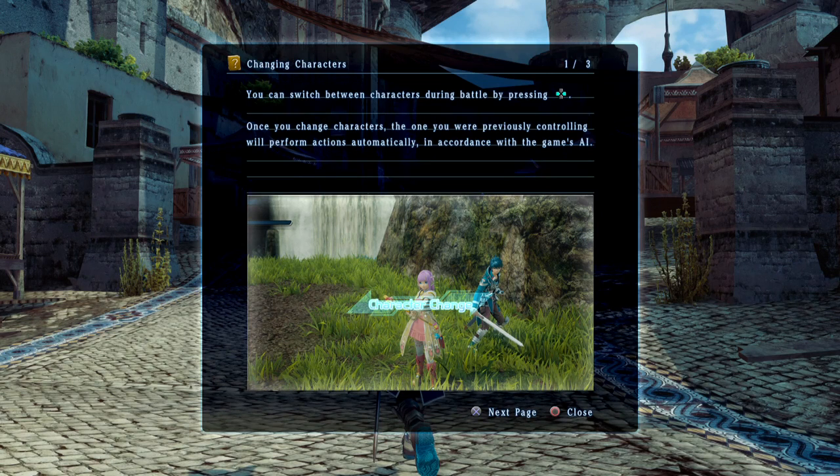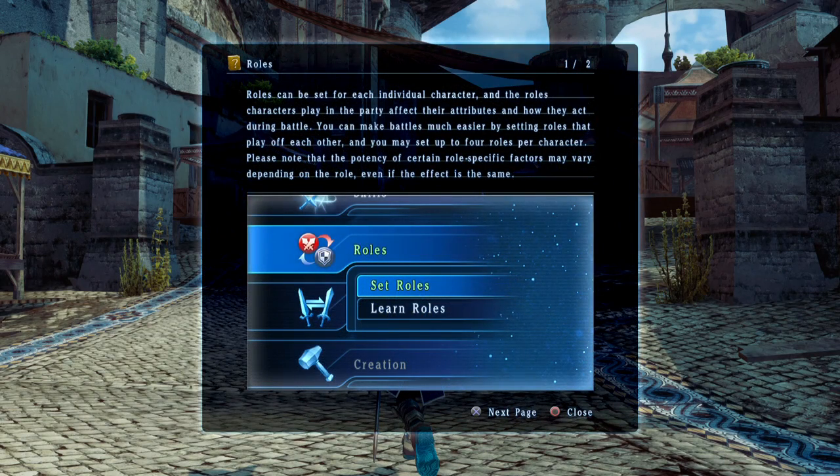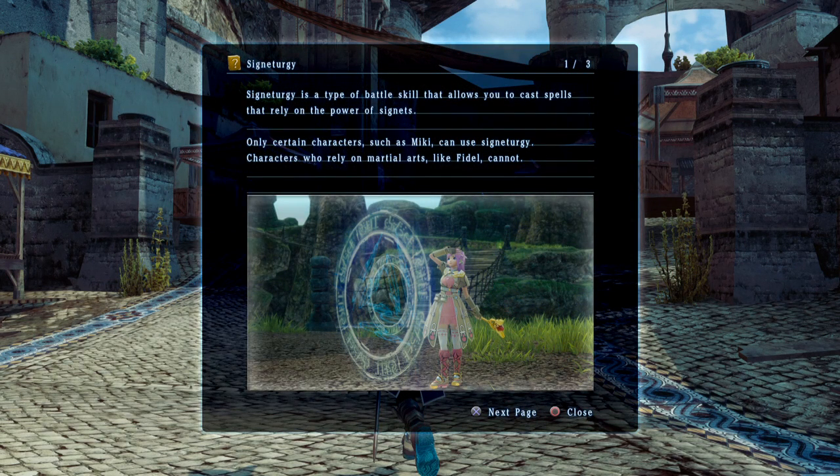You can switch to characters by hitting left around the D-pad — the one you were previously controlling will be controlled by AI. Set the AI mode with the following options: Auto will perform actions even when you don't control them, and the other option will not perform any actions unless you control them.